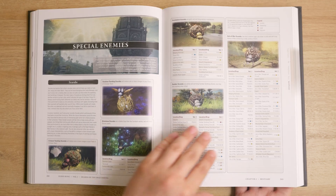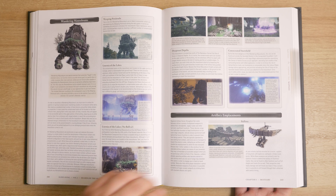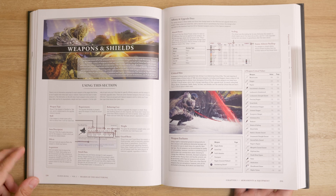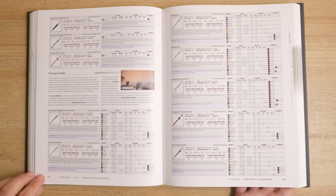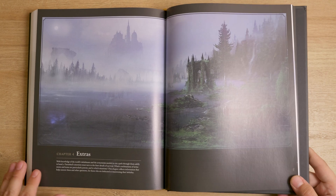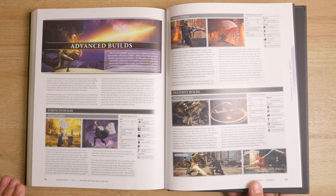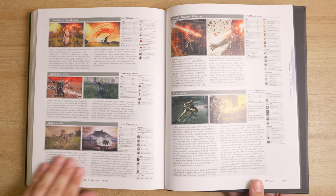It even breaks down the special enemies like the scarabs, wandering mausoleums, and enemies that man ballistas. It also includes a section on all of the equipment in the game, breaking down weapon, armor, and magic stats, as well as all the talismans and other various pieces of equipment. The final chapter, called Extras, is where you will find details on how to best utilize certain weapons, create effective builds, farm runes, and how to tackle the new game plus cycles.